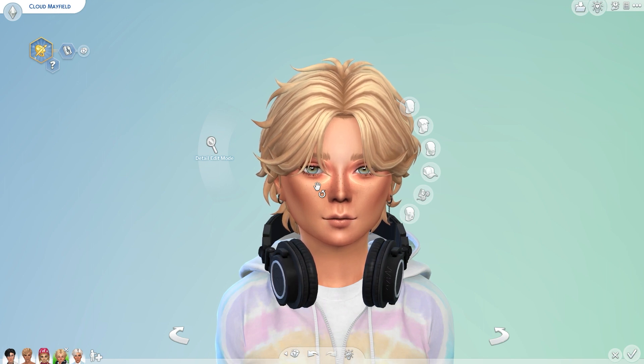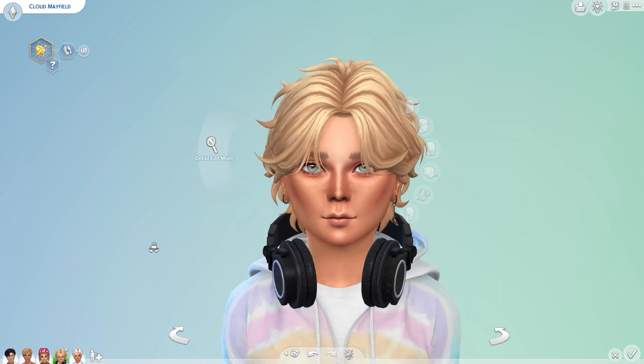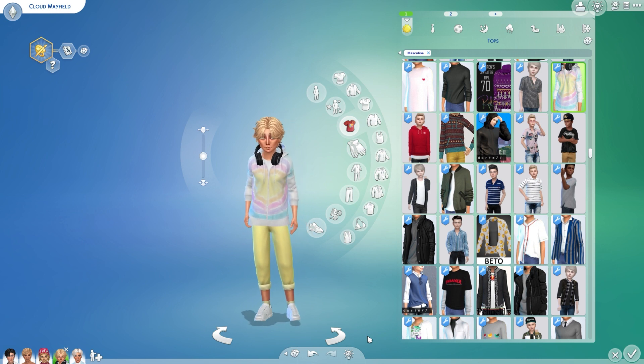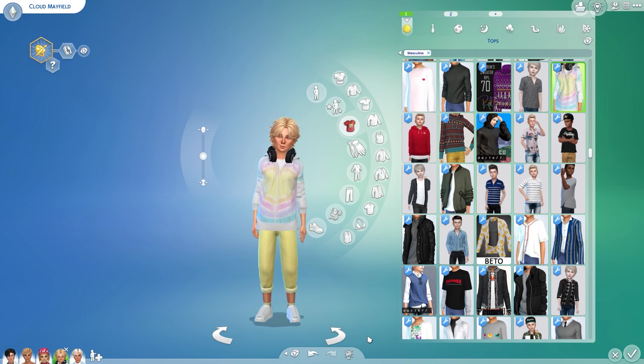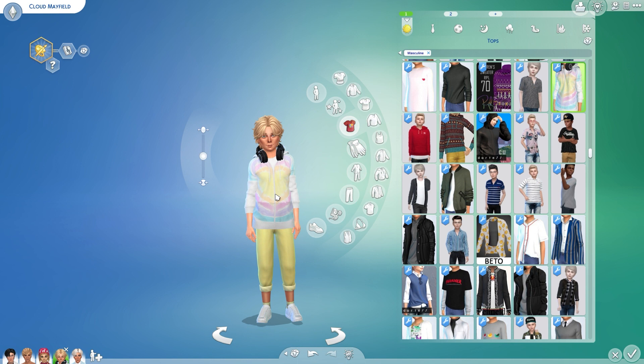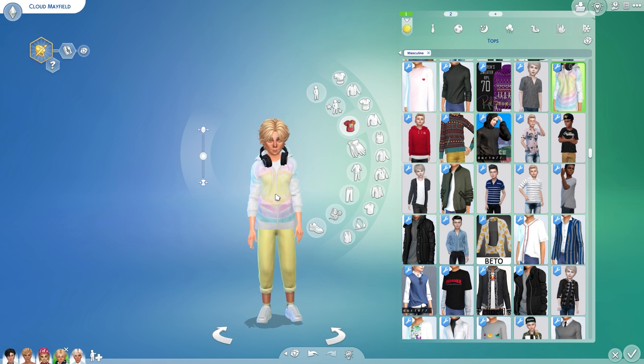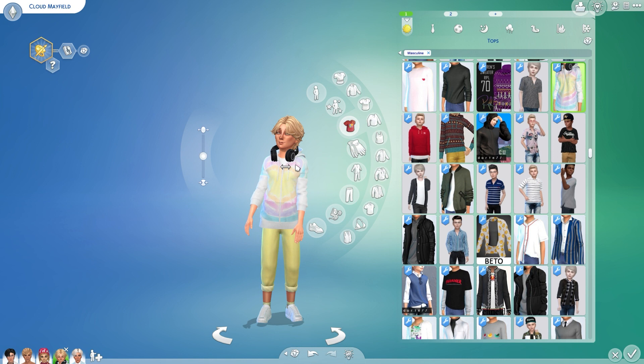Cloud had freckles but unfortunately with my skin details, some freckles are in the same category as the skin overlay — some sit under and some on top, which is really bizarre. I had to switch out the freckles so he could have his eyelashes. I liked his little fluffy crazy hair because it's slightly Cloud-esque. He's wearing yellow because he's supposed to play instruments as a child and teen, reach level eight of the social media career, master instruments, and do media production.